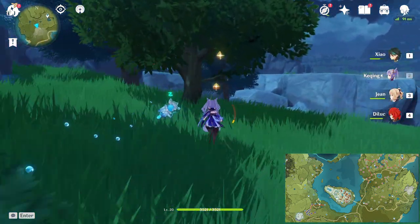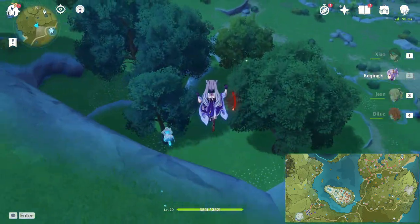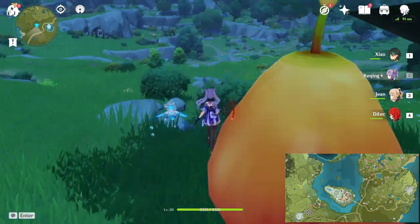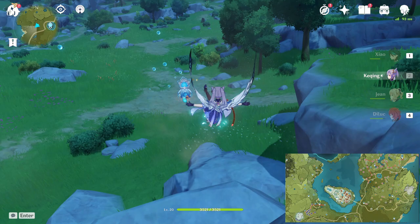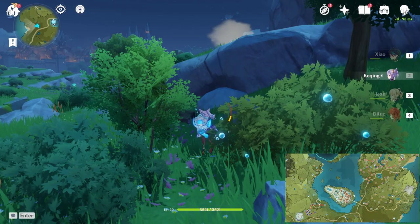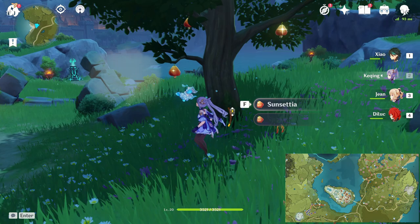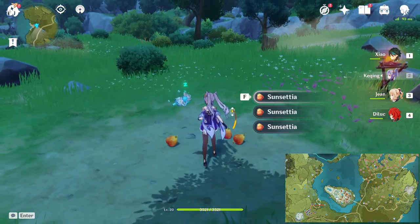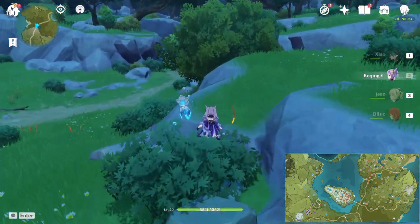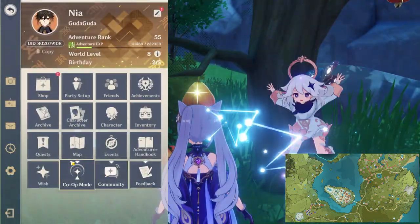Go straight here, sunsetia is right there. Hop over this cliff and you will see some more sunsetia. Then turn right, there will be some more sunsetia and berries. Go straight here, sunsetia again — there are a lot of sunsetia around here, so don't forget to grab all of them. Turn left a bit and you will see berries. After that turn right, and some more sunsetia. After you're done with that, we will go to Warping Them.